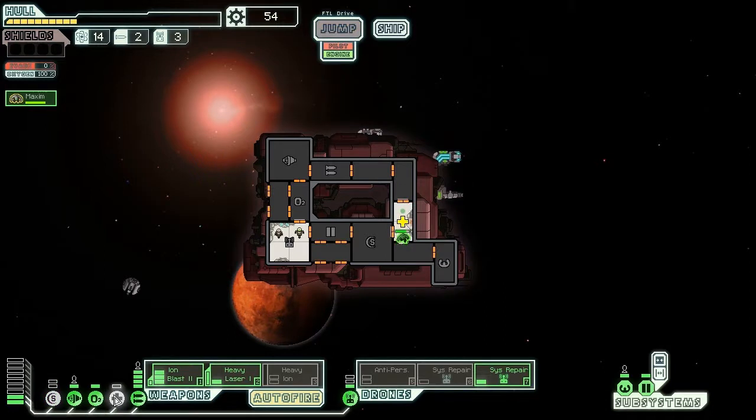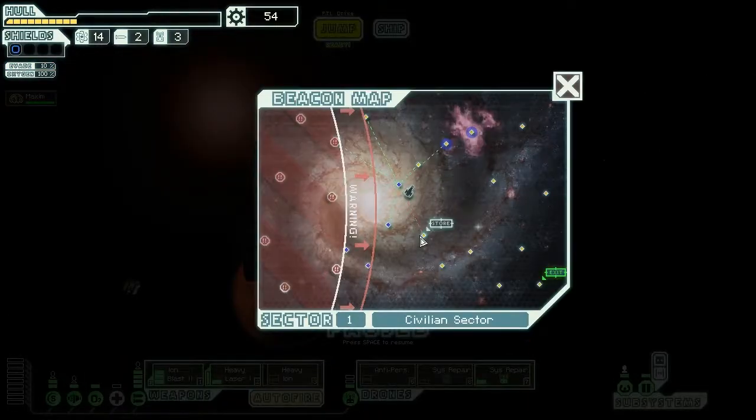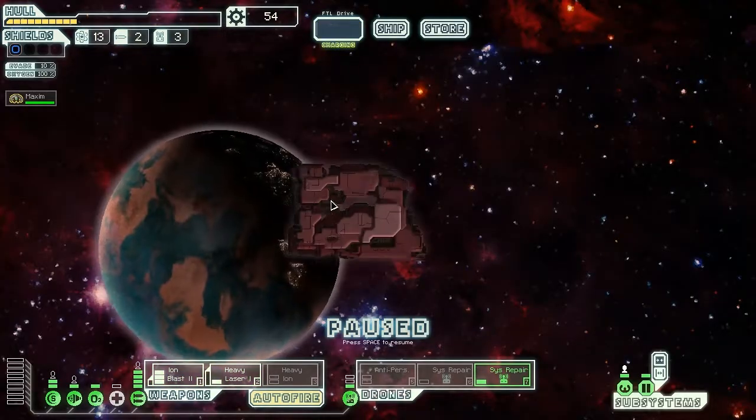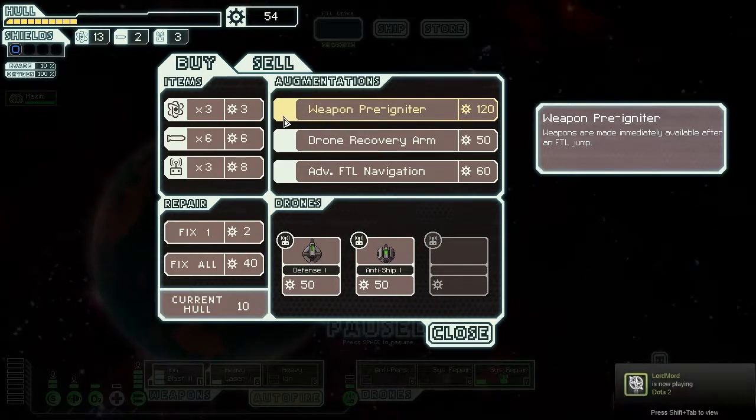Let's just have my guy go to the med station because I know he took some damage and I never repaired him. Made him better and happy again. Let's put shields back up and jump out of here. I suppose we'll have to go down to the store and fix some of our ship. Weapon pre-igniter — fuck you game, right at the beginning. I hate you with a passion.